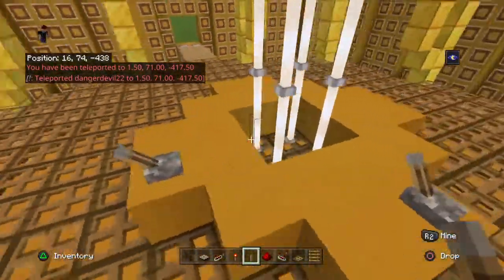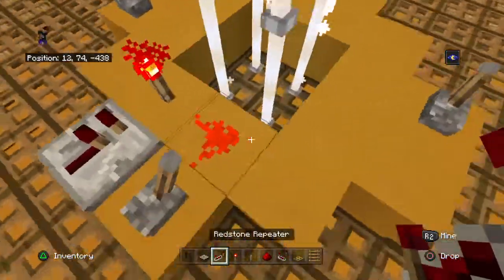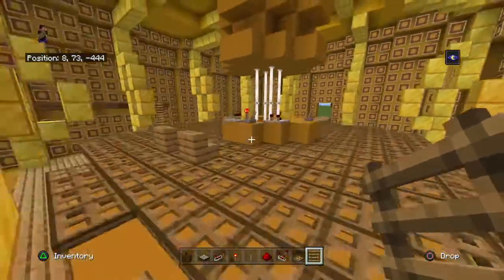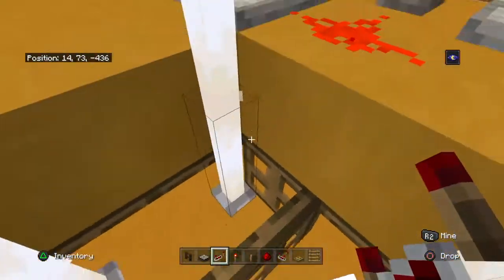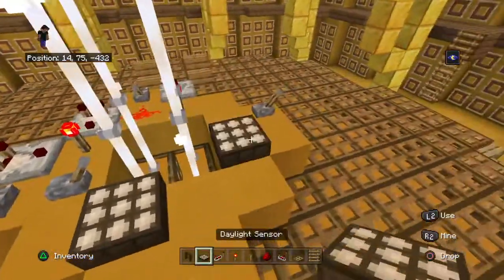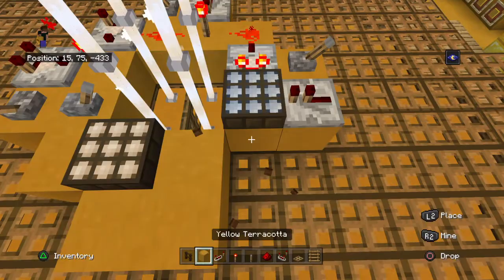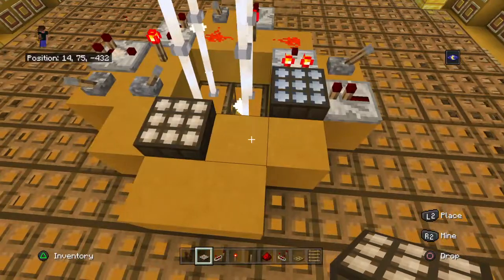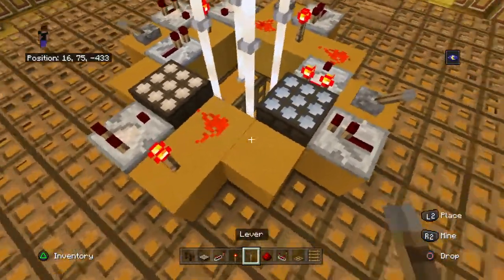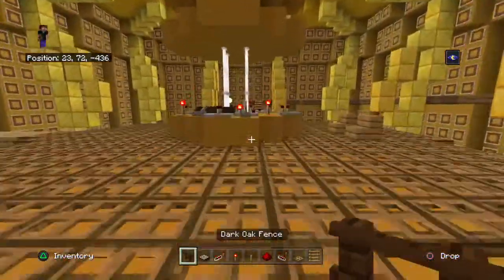Just do it randomly, guys — whatever you want to do, make it unique to yourself. Try not to make the trapdoors too visible — you won't really see it anyway. Daylight sensors: put one there, put some redstone, comparator, repeater going into it. They can be turned on or turned off, whatever you want. I'll have a repeater there, comparator going into it. I'll finish it off with a bit of redstone. Make the console whatever you want.